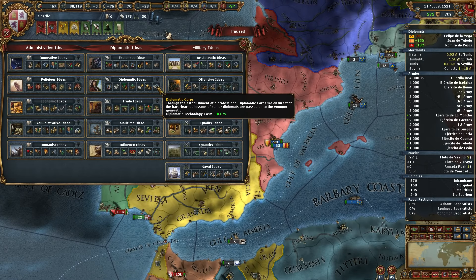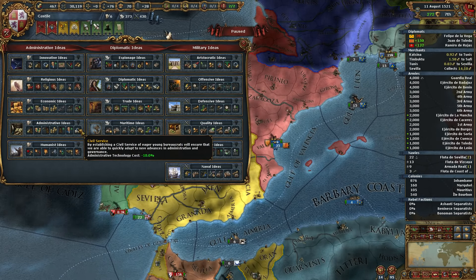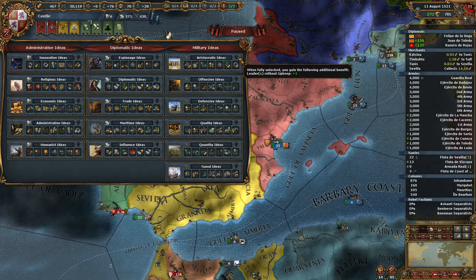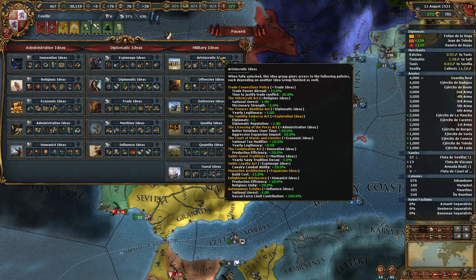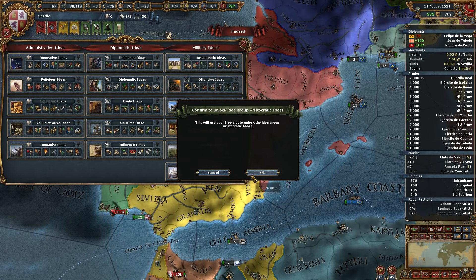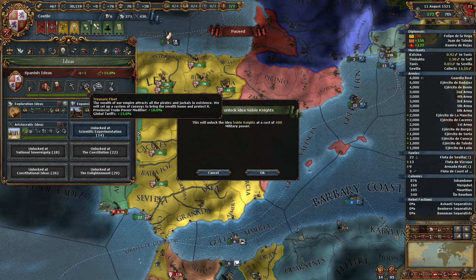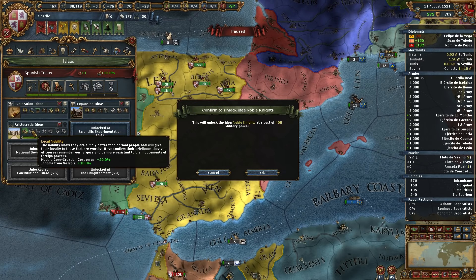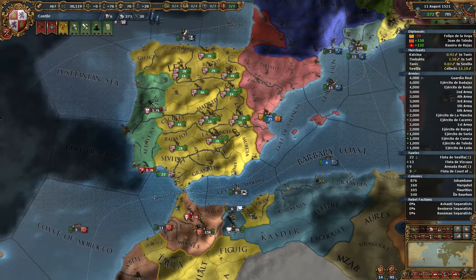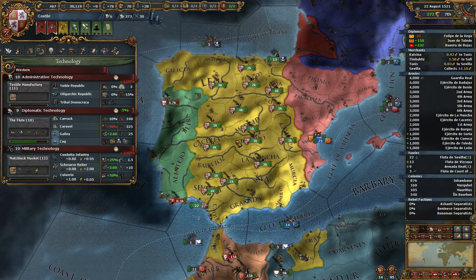Number one, it's going to give us an extra diplomat, which is great for improving relations and playing the Game of Thrones. Second, it gives us military tech cost minus 10%, so the earlier you take it the more it pays for itself. We still have potentially 22 military technologies available, so 22 techs times 600 base times 10% is going to save us 1,320 monarch points. So this idea group, even though it normally costs 2,800 points, is effectively discounted.